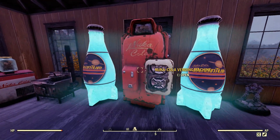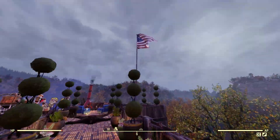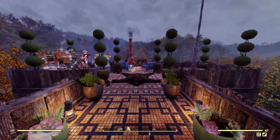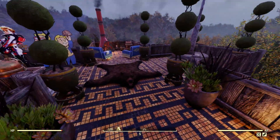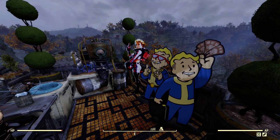And then the Nuka-Cola door going out onto the deck. I did do a little more detailed work out here - I've got the flag, sitting area, lots of cool plants. I'm very happy with how this turned out. It's just a fun build for me.